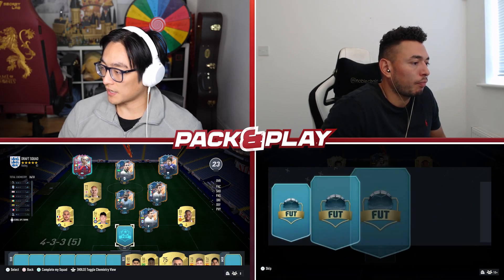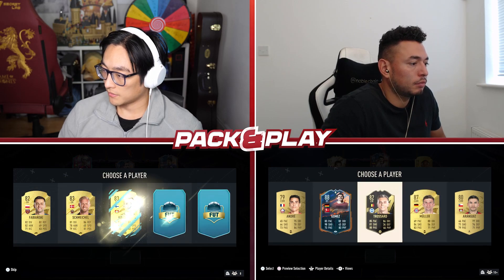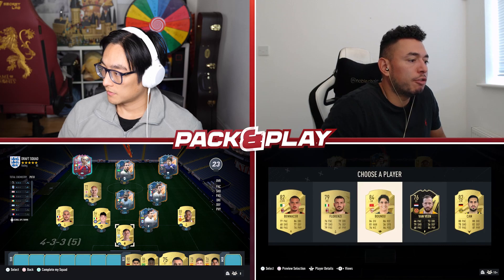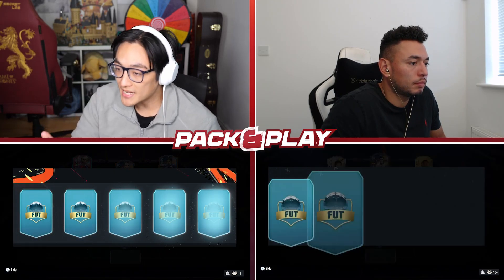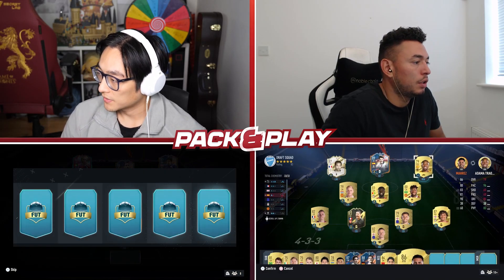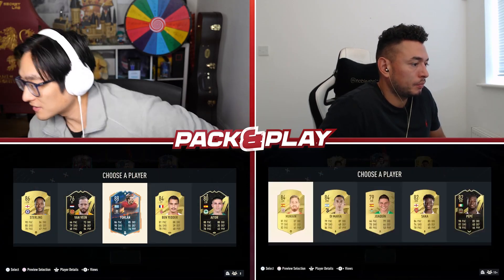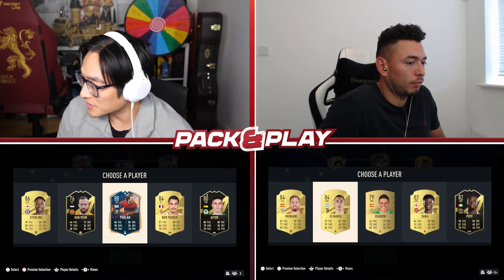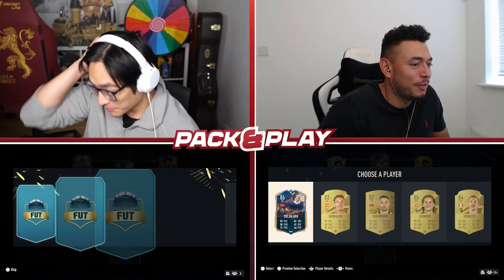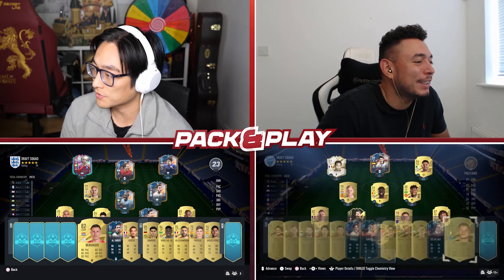This team is very nice. I need another Serie A player I think and I'm good. Didn't get one. I think you're going to beat me just to the fact you've got four heroes. But the thing is they don't give me any extra points. I need rule breakers in order to get extra points. There's just no centre forwards here, Oakley. It's absolutely criminal right now.